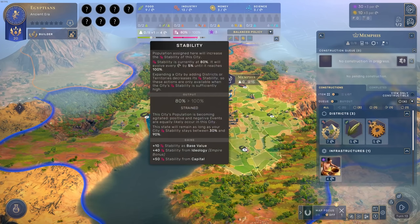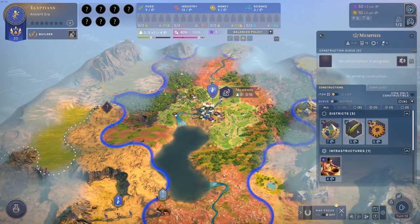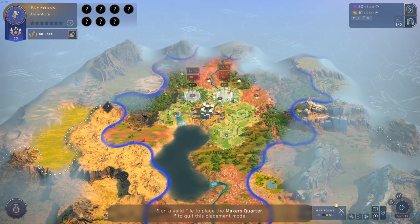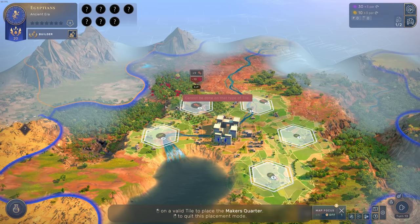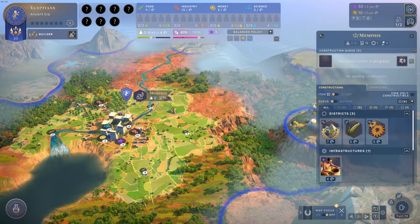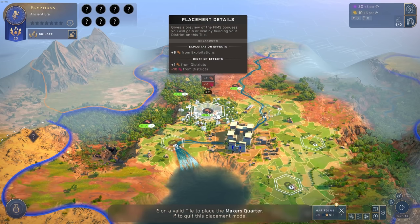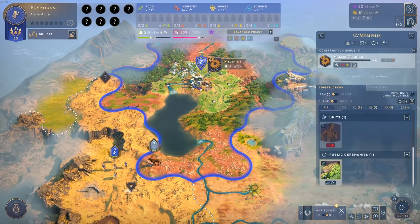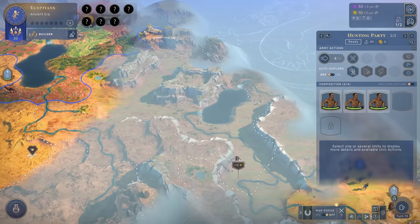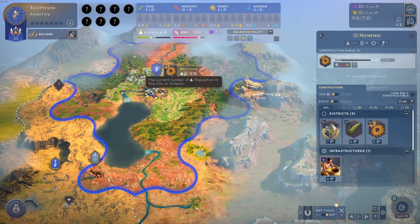We're bordering two forests we can use, plus a stone field — so the industry quarter looks powerful. Let's go with that as our first industry district. We need to be careful with units — if we lose something now it's permanently gone. Memphis has zero pops right now, but will have one pop soon. The hunting party can hunt down this deer for five food.